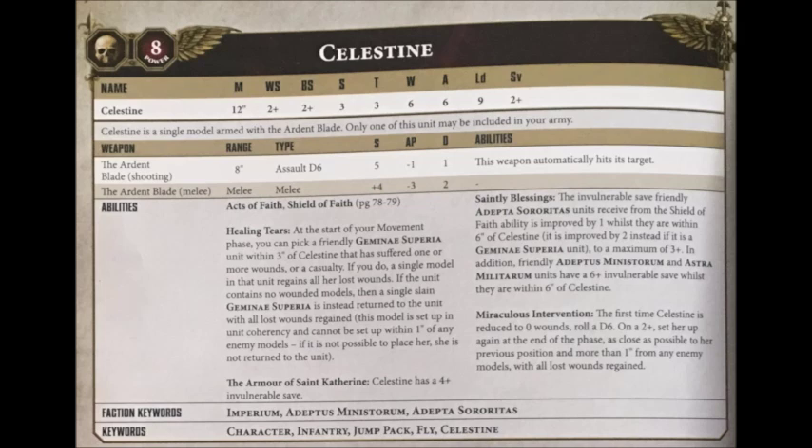She's armed with the Ardent Blade: Strength +4, AP -3, damage 2 melee weapon, meaning she'll be happily cutting apart heavy infantry and light vehicles with that mighty Strength 7. It can also be fired in the shooting phase with the same profile as a heavy flamer — range 8, Assault D6, Strength 5, AP -1, damage 1, and auto-hitting. Having a little bit of anti-infantry firepower with the Ardent Blade in shooting is really handy, just to chip away at enemy troops as she wades into combat.